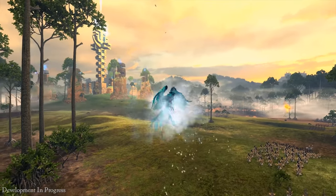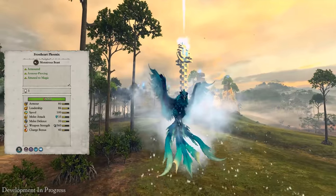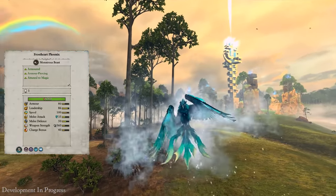Moving on to our army, we have the Frostheart Phoenix, a highly armoured flying unit that causes a chilling effect to those around it, slowing them down and making them weaker.